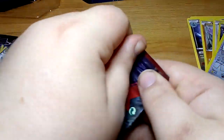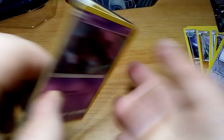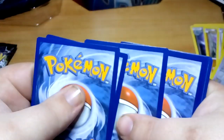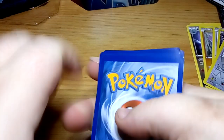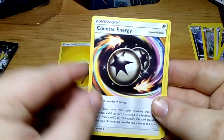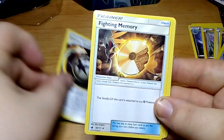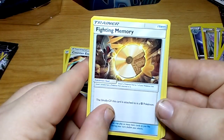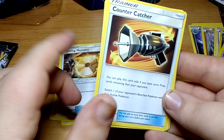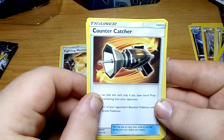Moving on to the Crimson Invasion pack. We've got an Electric Energy, a Counter Energy trainer card, a Fighting Memory trainer card, a Counter Catcher trainer card — wow, we've got 4 trainer cards in a row!